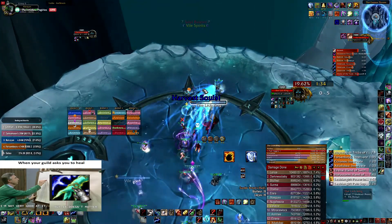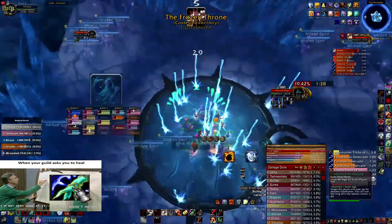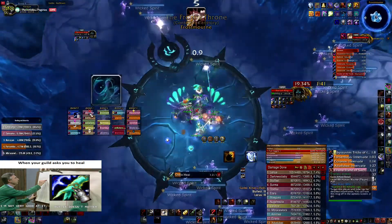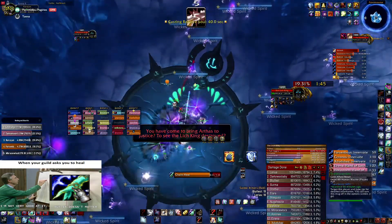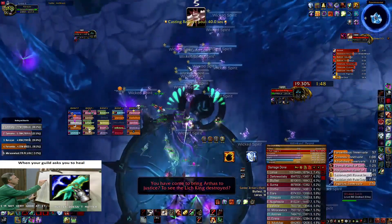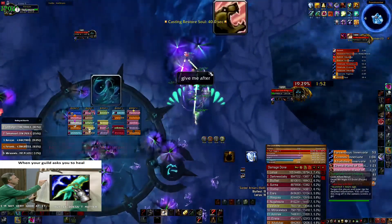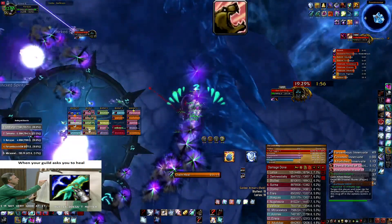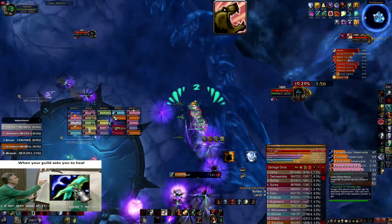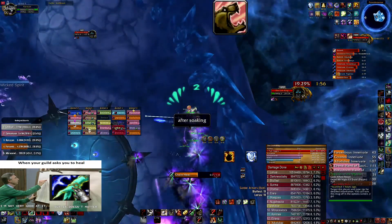I'm not pulling out my totems here — another mistake I was doing quite a lot. When you pull the totems back you're gonna get mana back, and I'm not doing that. I'm putting the totems here in the middle, moving a bit, spamming Chain Heal, and putting Riptide on somebody. I guess I finally start doing it on this third chamber.